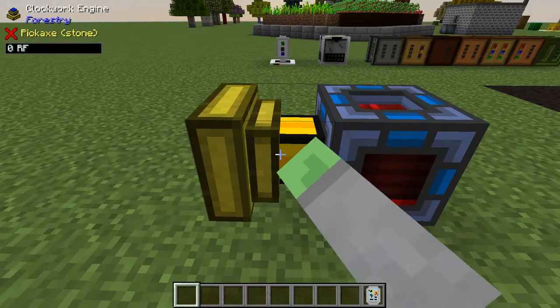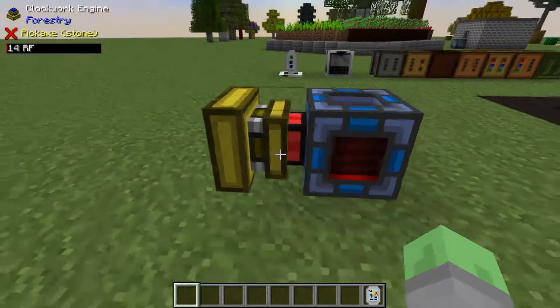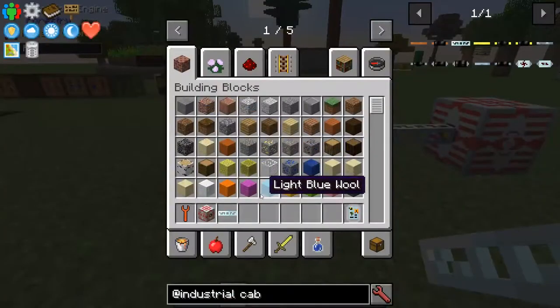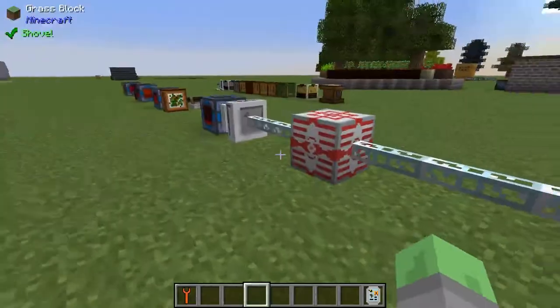Energy generation comes in the form of four engines and one generator. These are the wind-up clockwork engine, the biogas engine, the peat-fired engine, and the electrical engine for converting EU to RF, and the biogenerator for biogas to EU, which are only active if you have IndustrialCraft installed.